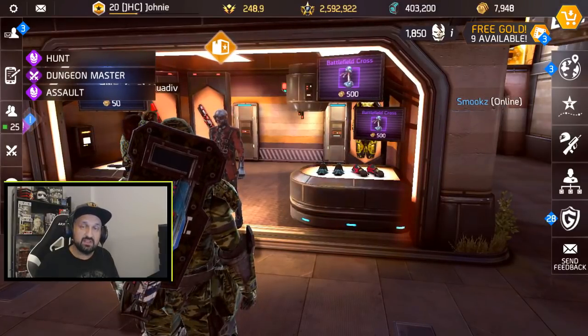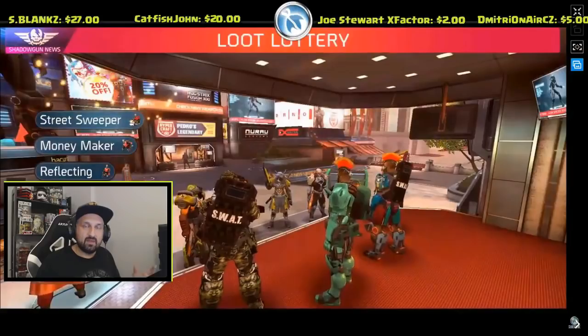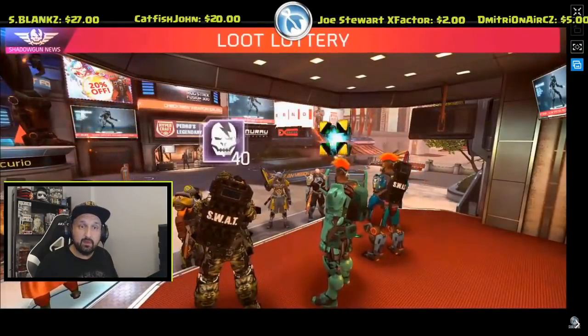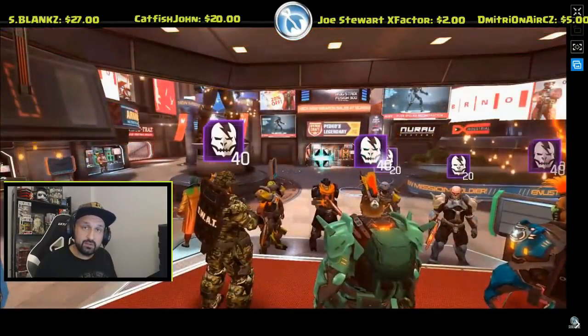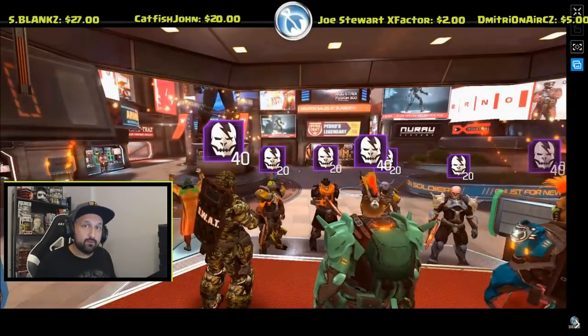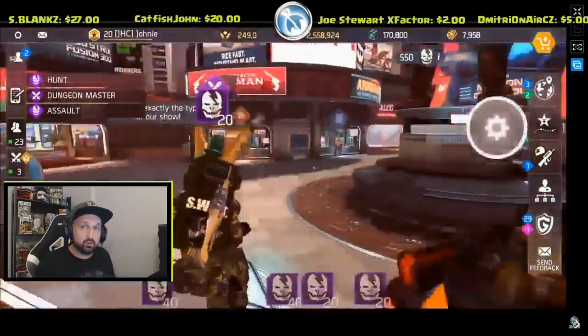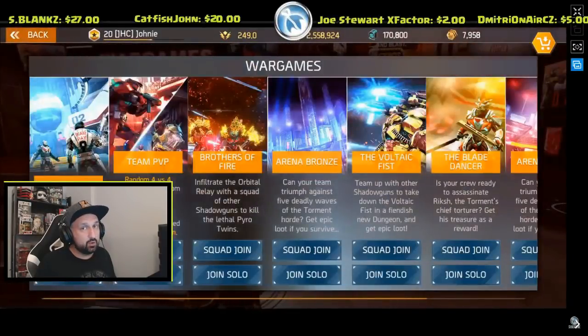Tokens are a new currency that you can exchange at Pedro's for some brand new gear. If you end up on the winning team you will be rewarded 40 coins, and if you lose you will get 20 coins — that is for 4v4 battles. If you play solo in duels, it is 30 coins for a win and 10 coins for a loss.